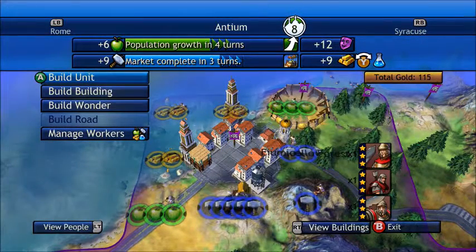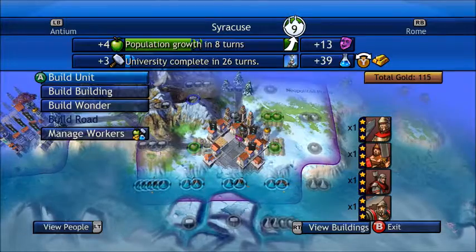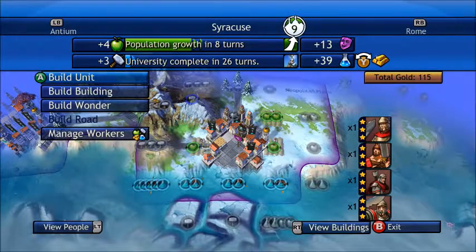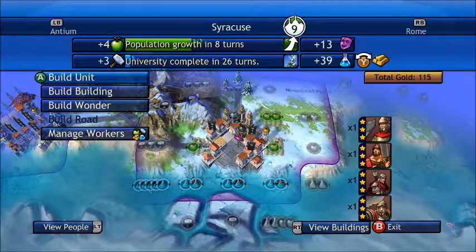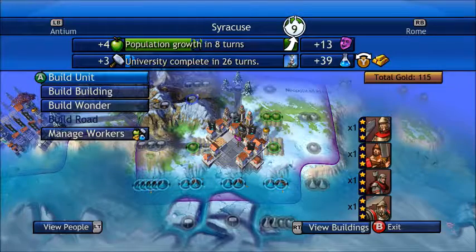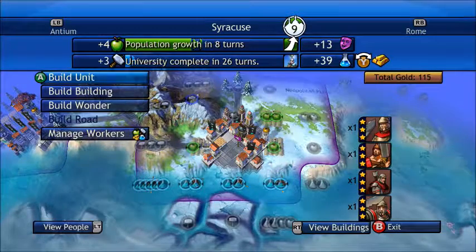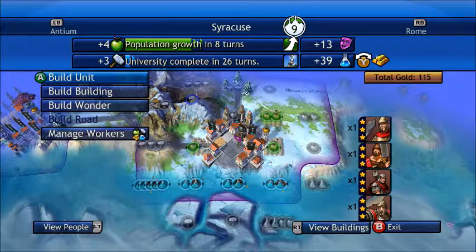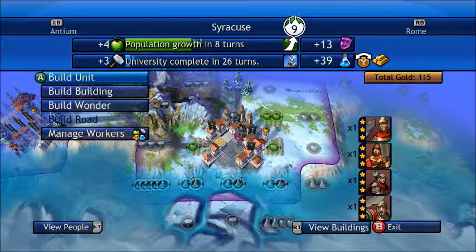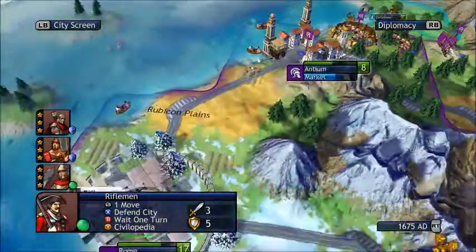We actually have another type of horsemen as our unique unit. Unique units in this game tend to have the same stats as another unit — for example, the Russians have a T-34 as their special tank unit, which has the same stats as a normal tank division but just a different name because that's the type of tanks they used in World War II. That's also why I don't get why other civilizations have legionaries — that unit should only be named that if it's a Roman unit.